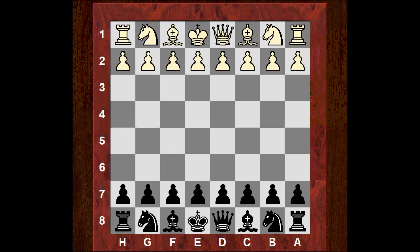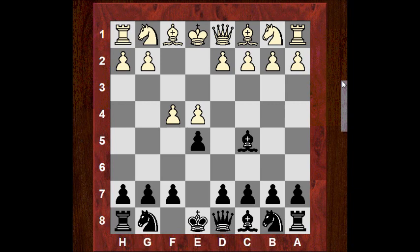We have e4 from Albert and Capablanca plays e5, and we have the King's Gambit — believe it or not — f4. The King's Gambit was still popular at this time. Bc5 from Capablanca. There'll be an immediate disaster if fxe5 with Qh4 check. This is to be avoided because of g3, Qxe4 check, and we're winning that rook.